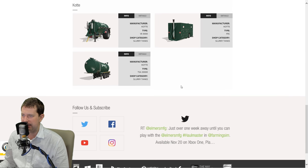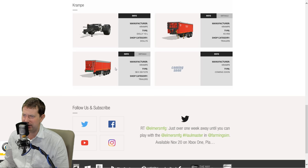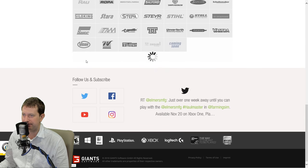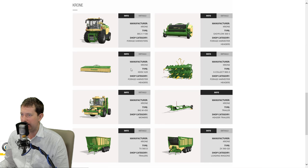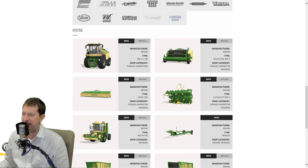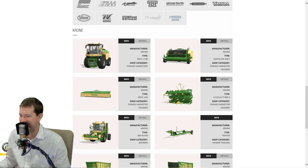Lots of forestry equipment. That little thing again, crampy trailer. I don't think there's anything really new - unless it's Dali, was this Dali maybe not there before? I don't remember, to be honest. Aggro liner trailers. Krone - okay, so Krone. I think this equipment was here before. We do have the Krone Big X 1180 chopper. As you probably noticed in the fact sheets for this, it has a cab that looks like it raises and lowers. So that'll be interesting to see how that works in the game.